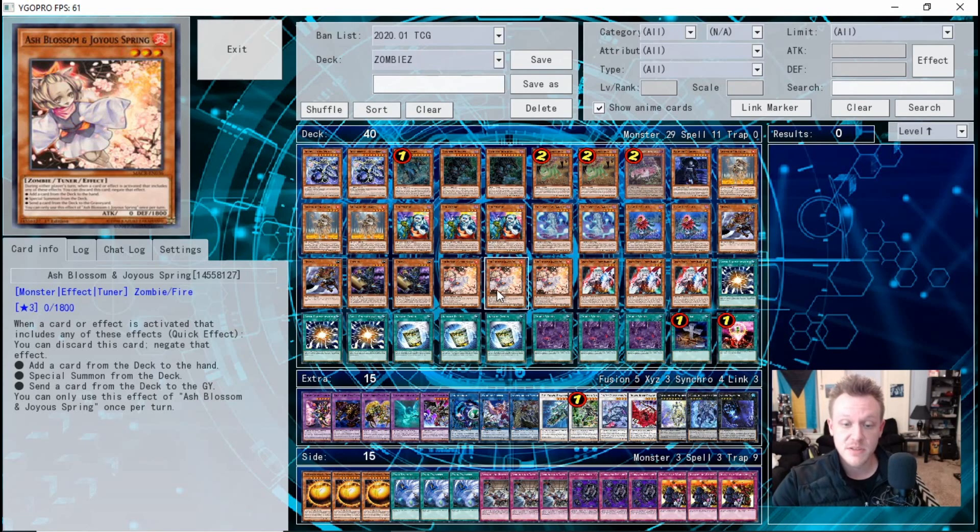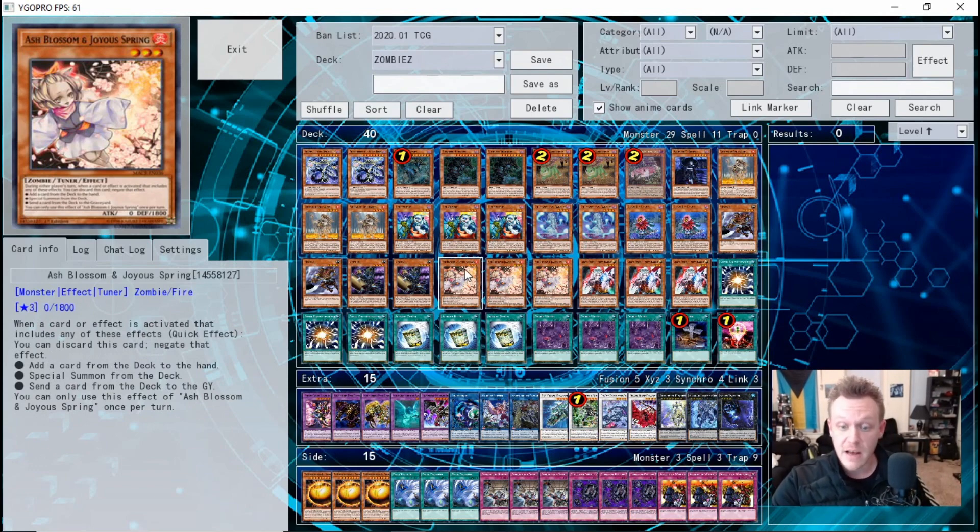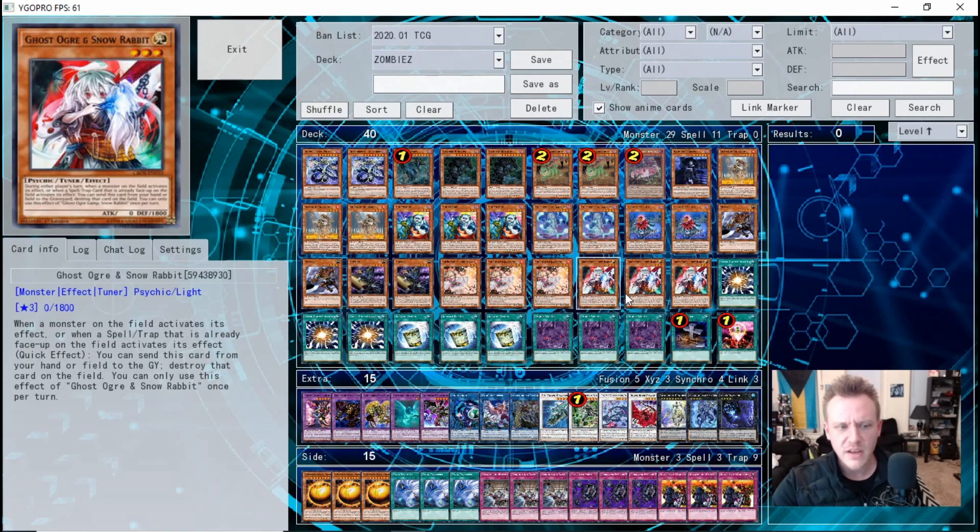Three copies of Ash Blossom — it's the most versatile hand trap in the game, but it has a specific interaction here: if Balderac and Zombie World are on the field and you discard Ash Blossom to stop a search, Balderac triggers to banish one of your opponent's monsters. It just adds that extra utility. Ghost Ogre is another good one — it's a shame it's psychic-type, but its destruction effect is great for killing your opponent's resources. You can substitute Ghost Ogre for Drool and Lockbird, especially for the Spiral matchup.